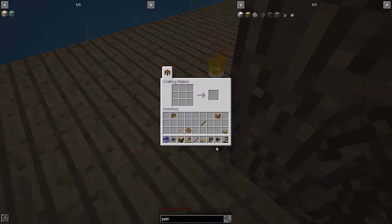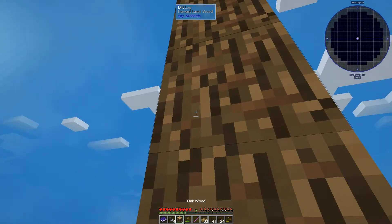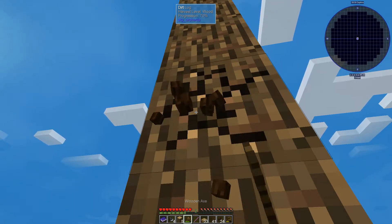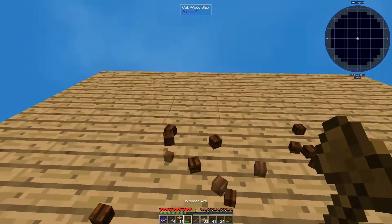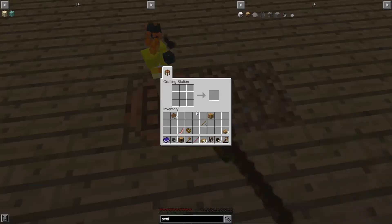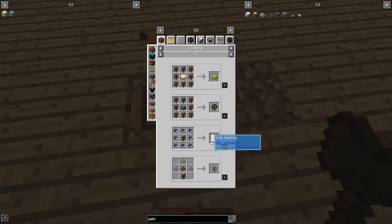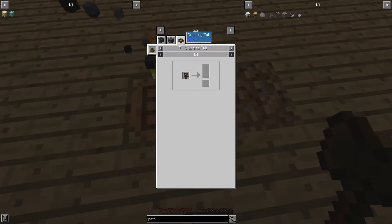I built two more drying racks — this is actually a second set of four acorns drying right now. One of the things I like about this is these crooks are actually repairable. This is just a wooden crook. While we're waiting for the rest of those acorns to dry out, we're going to go ahead and make the rustic crushing tub, because that is the next one on the list and it's going to come in really handy for a lot of things.